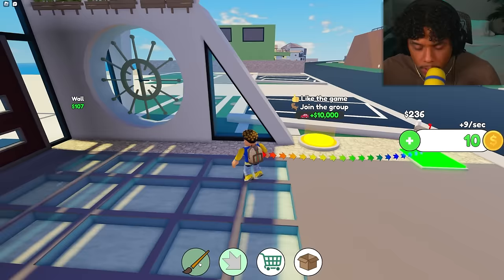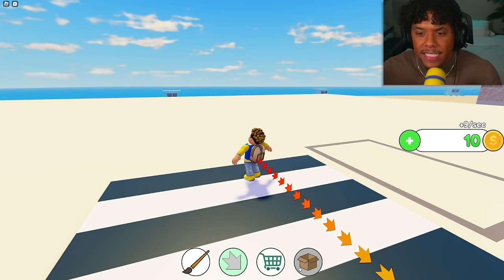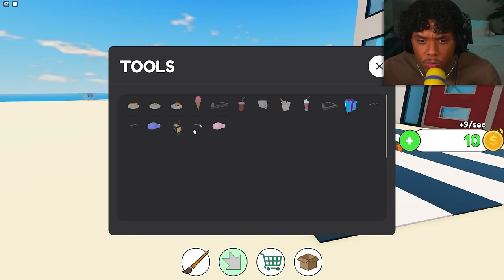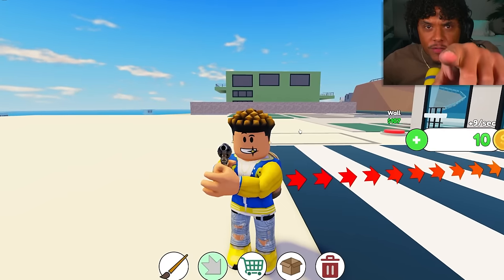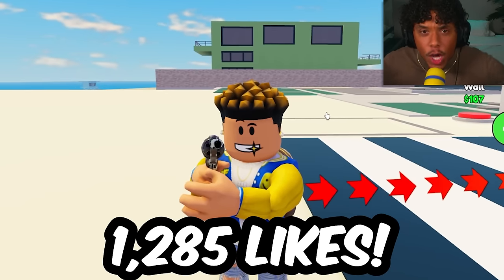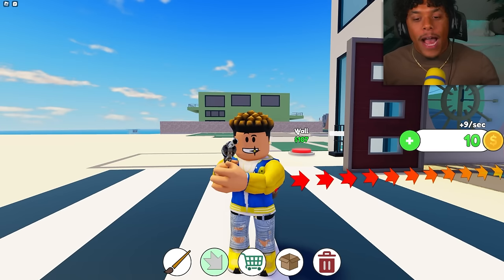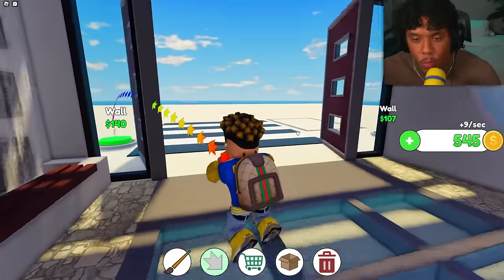I discovered I can paint paintable objects, access storage, eat ice cream, and even pull out a gun. I'm aiming the gun at y'all — if this video does not get 1,285 likes, this will be my last tycoon video ever. So hit that like button right now, and if you're new, make sure to subscribe.